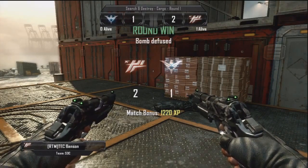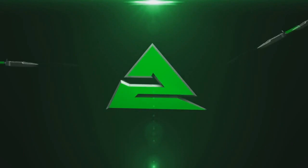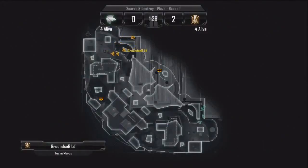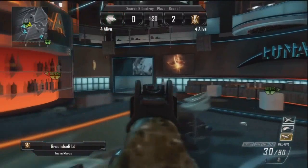Let's now move on to number two with grounds up on Plaza playing search and destroy again. They're all going down the middle, all running through to the middle, to the bar.